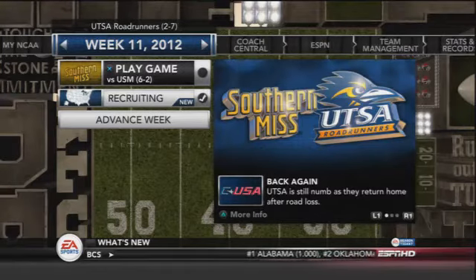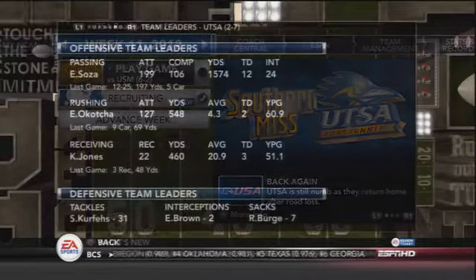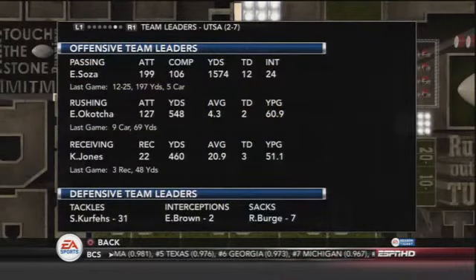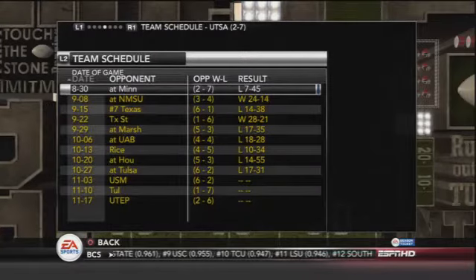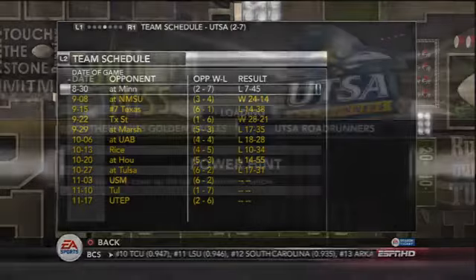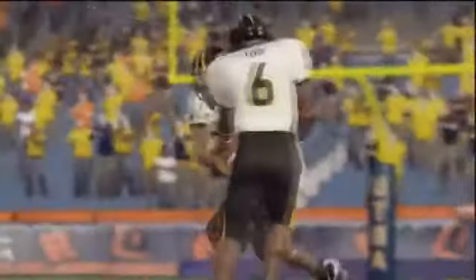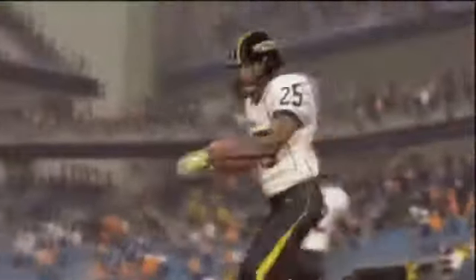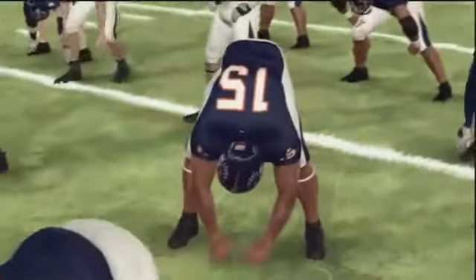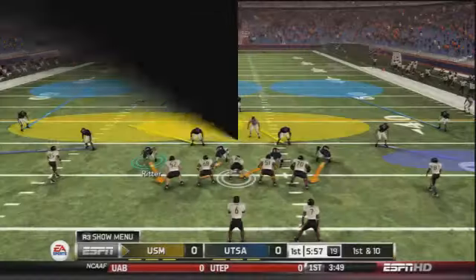What's going on guys, more UTSA dynasty here today trying to play some catch-up as I have more games to edit with both my dynasties on NCAA 13. Trying to get both of them to season 2 as fast as I can. We have a few more games to go in this season — Southern Mississippi, Tulane, and UTEP to close out. We've played a lot of tough opponents already. Conference USA are tougher opponents anyway. Now we're going against Southern Mississippi who are 6-2 on the season, and UTSA is at two wins and seven losses.